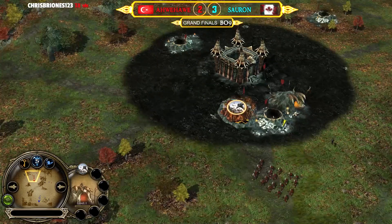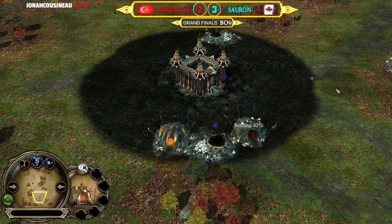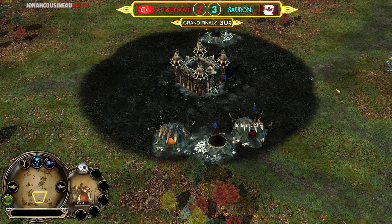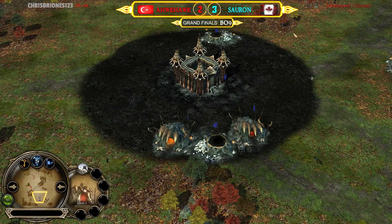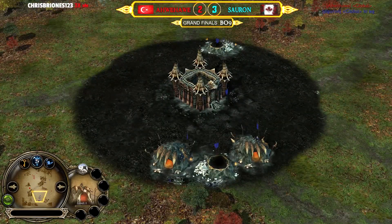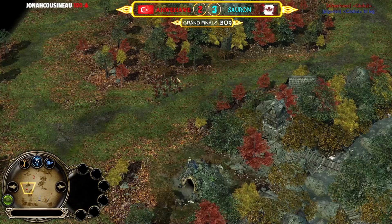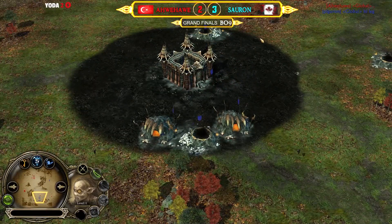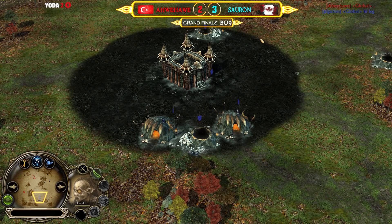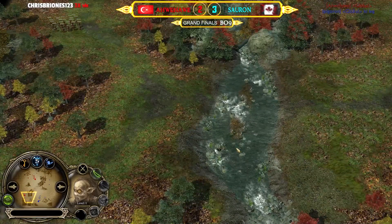Two against two early on with goblin spam, but I believe this matchup will end up being a troll war — we'll probably see at least 20 cave trolls total. Cave trolls versus cave trolls will definitely happen. The goblin mirror is a macro and elastic gameplay: expanding, hiding tunnels, putting pressure from multiple pathways, swarming, and surrounding — whoever gets a lead will have a huge advantage.